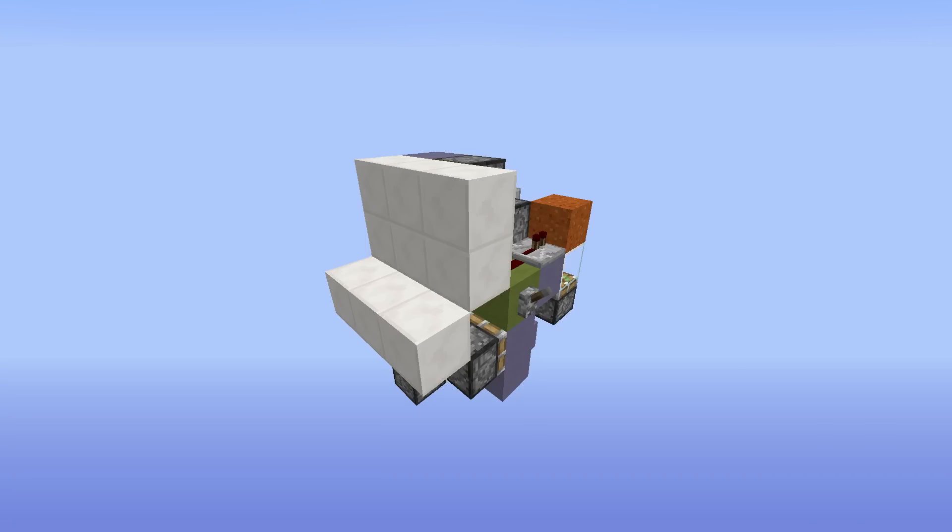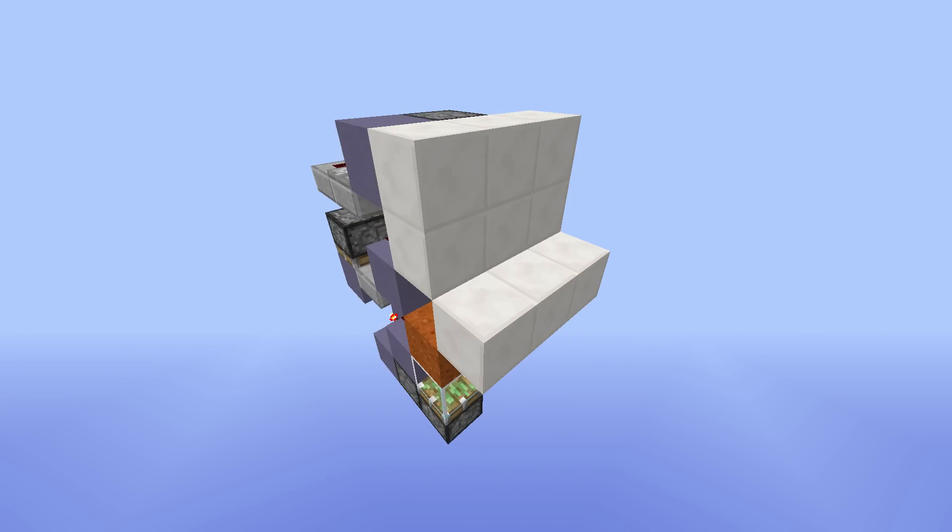If you're wondering what madness this is, the contraption works by using zero tick pulses. These pulses are so short that if you power a sticky piston with one, it instantaneously moves the block. What makes this design so special is its fast reset time, low cost, convenient redstone input, and best of all its tiny size, which is thanks to its sand-based zero tick pulse generator. Let's take a closer look at this thing in action.